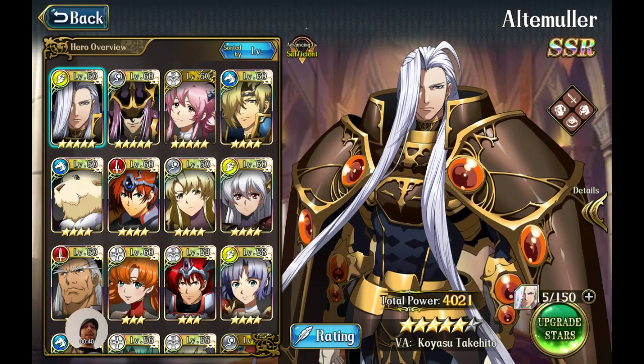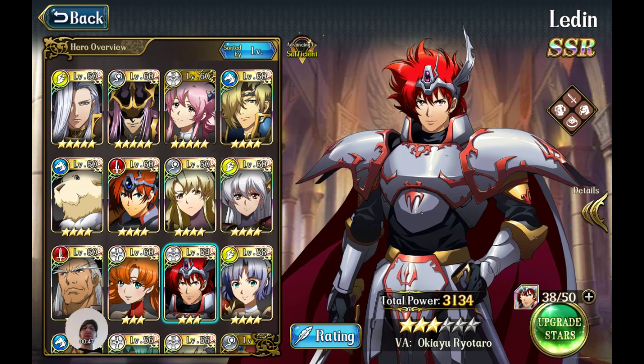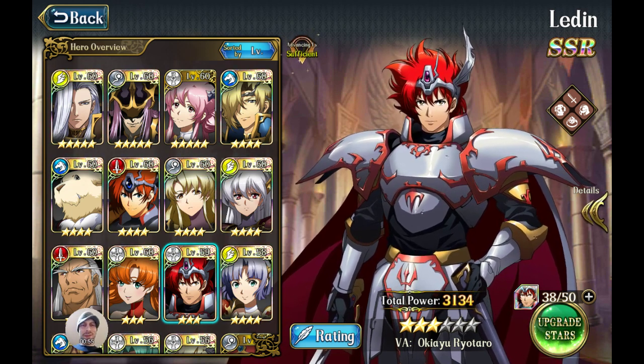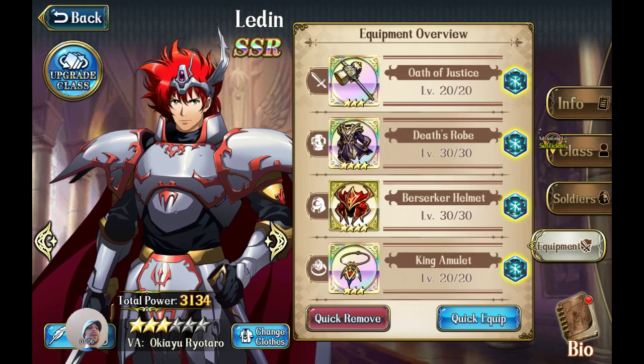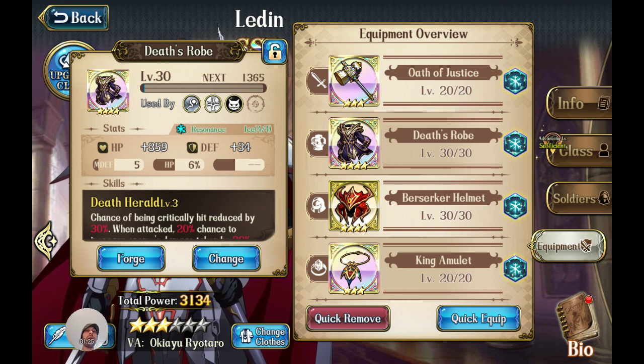First, let's talk about the main tank himself — Ledden — and why Ledden is so good. In order to understand how tanks really work in this game, you need to look at the best tank and see what makes him so great and why he's the standard. Ledden is a priest that gets to tank, and priests aren't weak to anything, which means you don't have to worry about anybody getting attack priority over him.